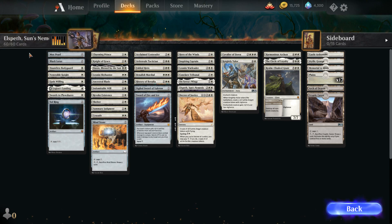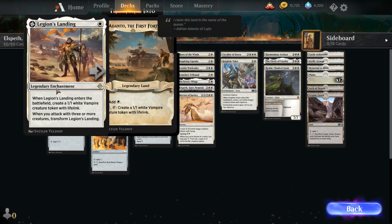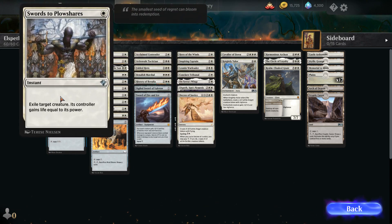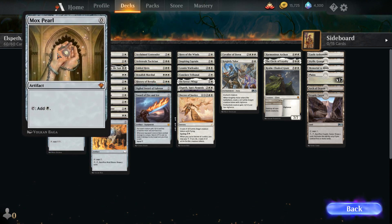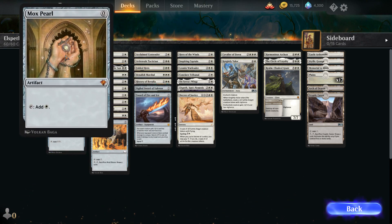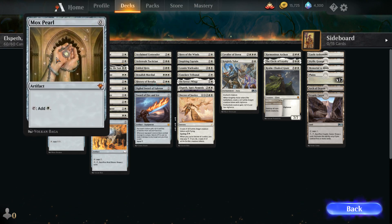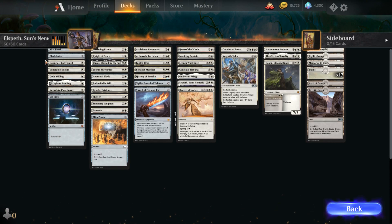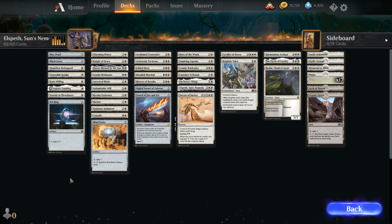This has a bunch of cards that are not currently on MTG Arena, so I'm going to break them down. We have Mox Pearl, which is very powerful. All of these are in the 0-1 slot. We have Black Lotus, Dauntless Bodyguard, Venerable Knight, God's Willing, and more. Mox Pearl and Black Lotus are obviously huge — they're part of the Moxes and Black Lotus is the most expensive card in the game. That's crazy. It also means they now have this card coded into the game, meaning we could see something with this later.